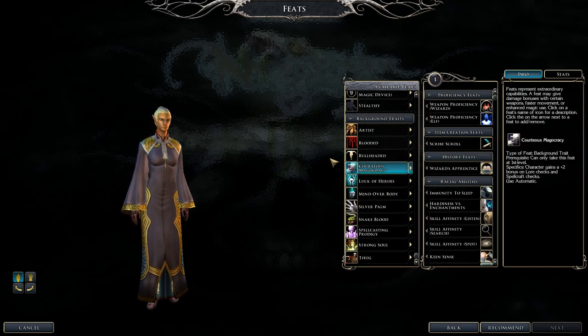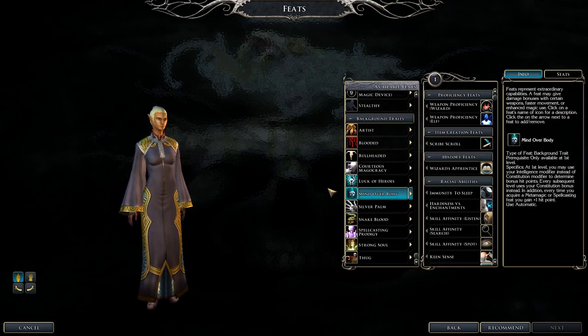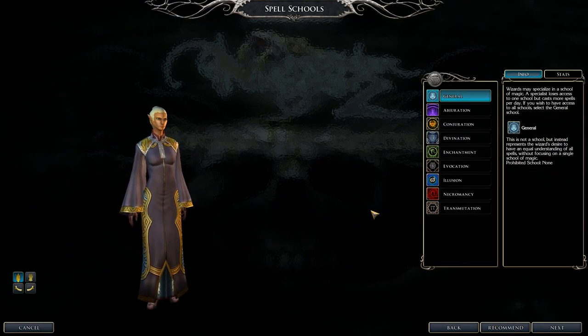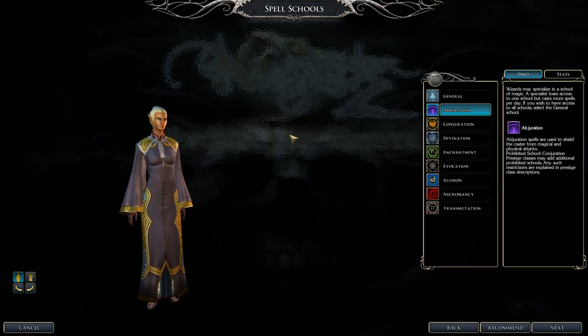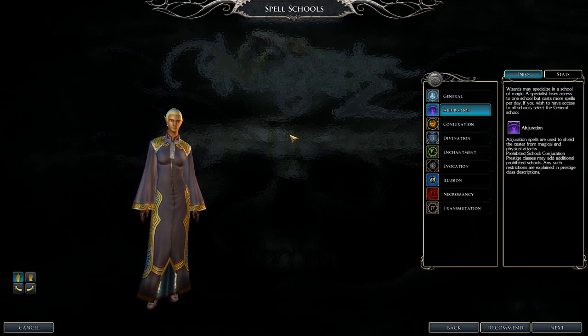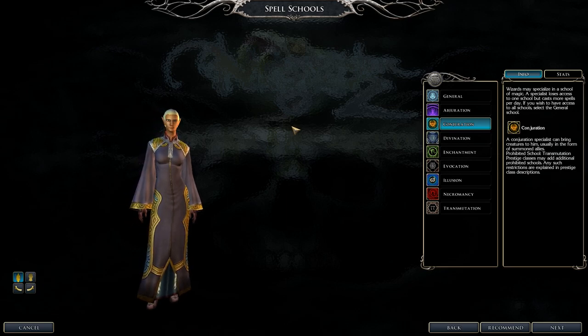Wizards can choose one school of specialization or take the general path. Going general means no bonuses or penalties. Specializing in a school gives bonuses in that school — for example, specializing in Evocation means you cannot conjure creatures at all. If you're new, the general path is the way to go.